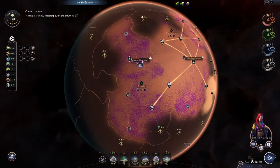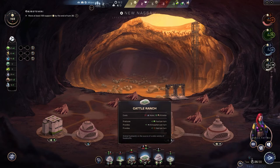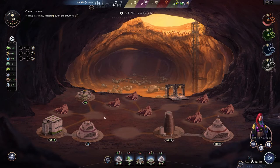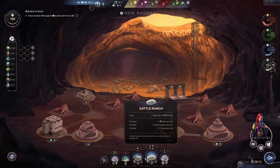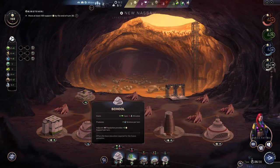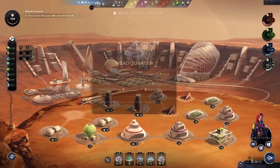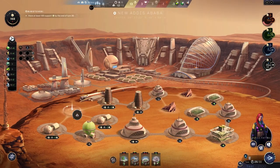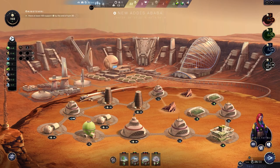School needs 10 silicate so we can trade for that right now — let's get silicate and trade nitrates. Now we can put the school right there. See minus eight — boom, plus one population and we get a science point. This building is awesome.